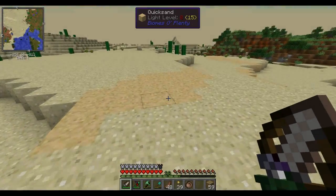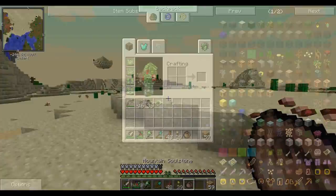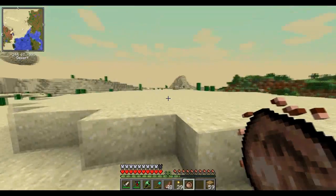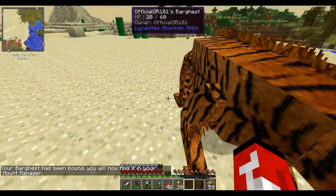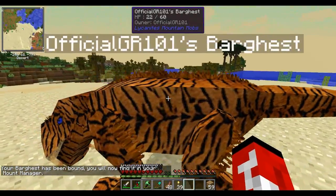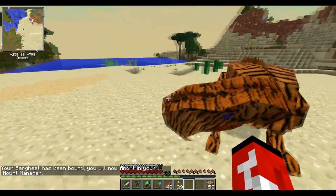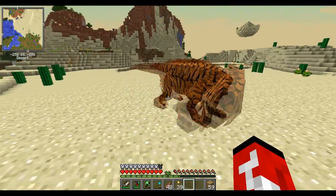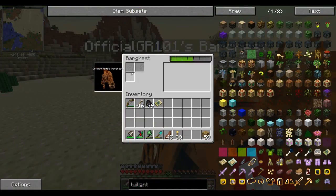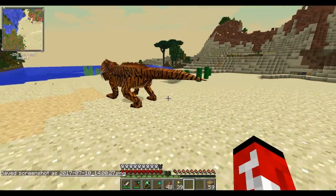Welcome back to modded Minecraft. I wanted to use this mountain soulstone but I wanted to go somewhere away from my house so I don't mess anything up. Let's see what happens - your Bargast has been bound. You'll find it in your mount manager. What the heck is this - a Bargast? I need a mount! You're very cool looking.